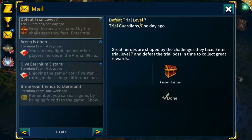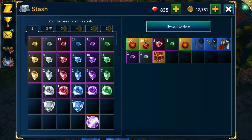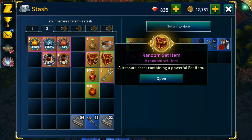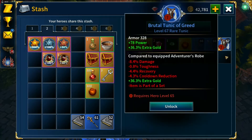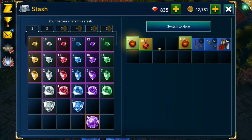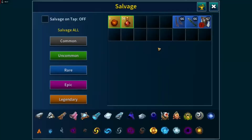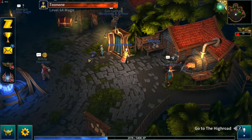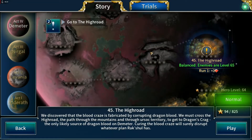Trial 7 dropped a random set item, going in the stash along with this other random set item — that's two we get to open at level 70. Salvage the extra stuff. I'll sell those extra apples. Yes, we want to salvage rares, so onwards with the story.